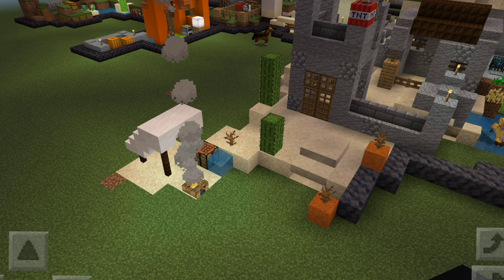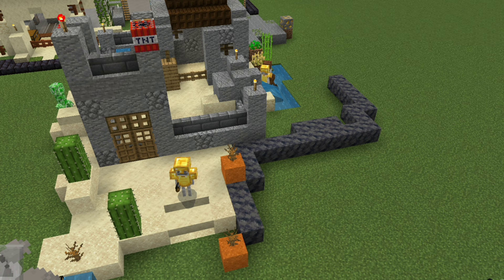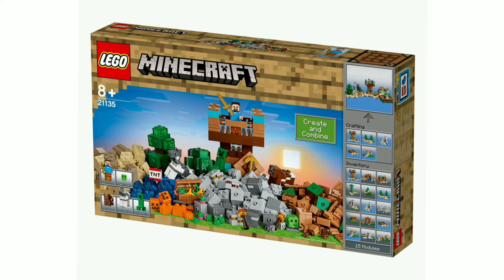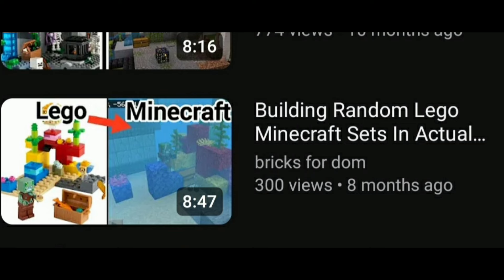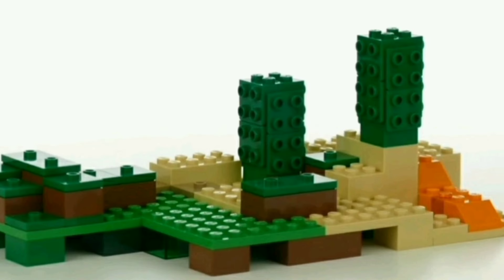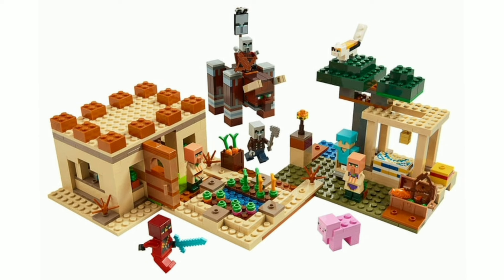Slowly but surely the desert is expanding. These blocks with red sand are me brainstorming ideas on where to build some of the bigger LEGO Minecraft desert sets, like the village. I was also potentially thinking of building a build from the Crafting Box 2.0 set since there were two builds I hadn't built yet in that video. For now I decided not to build it yet, since it's a transition from the plains to the desert biome, and I think it would be risky to build it before completing bigger sets like the desert village.